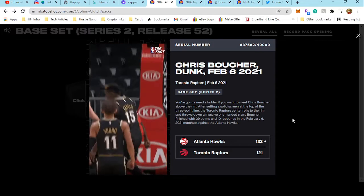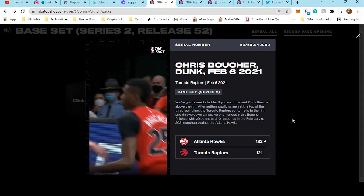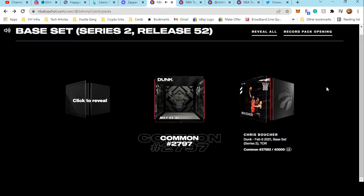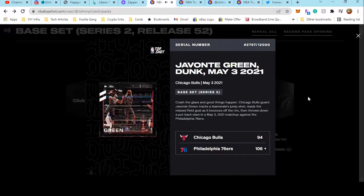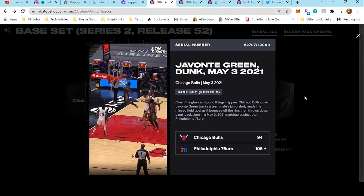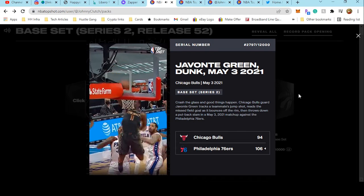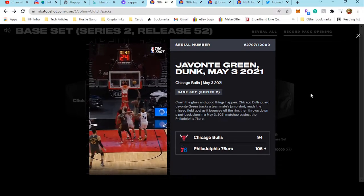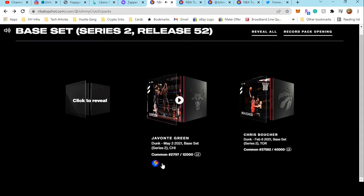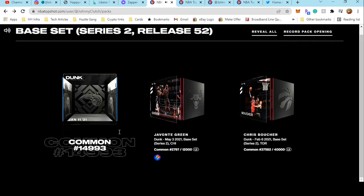Nice little donkey dunk in the lane — get up off me, playboy. Kevin Herter. All right, that's a nice little one. Series 2, Chicago Bulls — Javonte Green, 2,797 out of 12,000. With the finish on the rebound, nice dunk. They lost the game, but so be it — nice finish. And it's a Top Shot debut! We'll take it, we love Top Shot debuts.